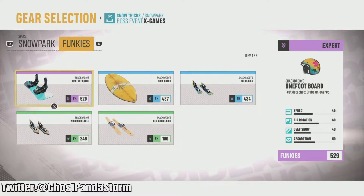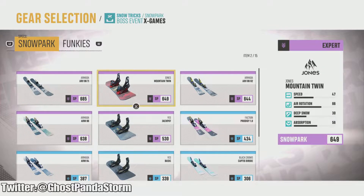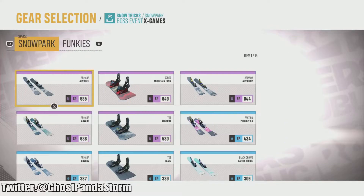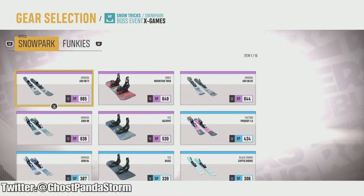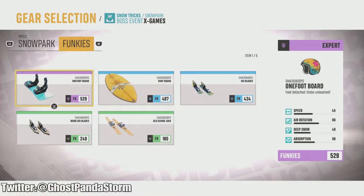The air rotation has a 60 rating, which I'll show you here — a 60 rating for air rotation, which is really good. Some other equipment like skis have around 66, so that's higher, but the one-foot board is a little easier to control overall than the skis. The skis are great too, no doubt.